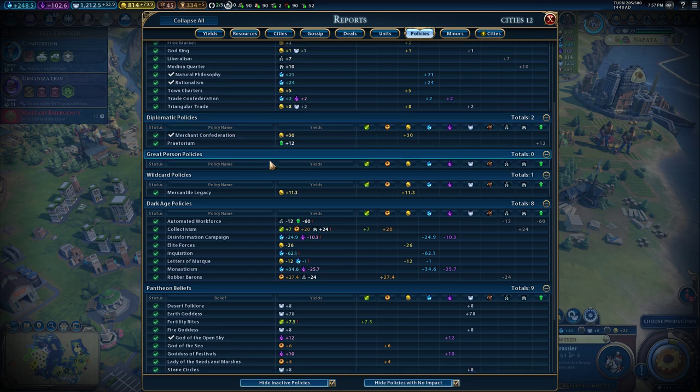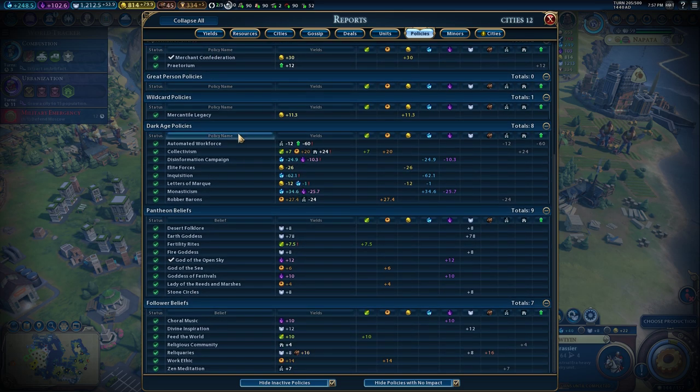In addition to policies, there are tabs for Military Policies, Diplomatic Policies, Wild Card Policies, Dark Age Policies, Pantheon Beliefs, and Follower Beliefs. The Pantheon Beliefs tab you won't use much since early in the game you typically choose based on your city's surroundings — pastures, ocean, etc. and pick accordingly. But one thing I didn't know is this screen has a lot more tabs worth exploring.